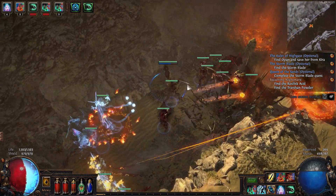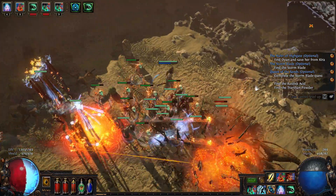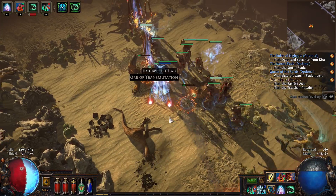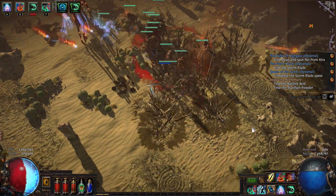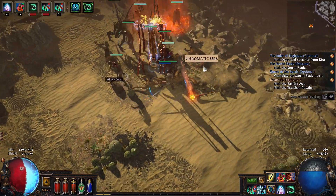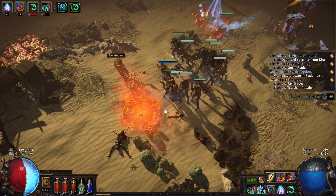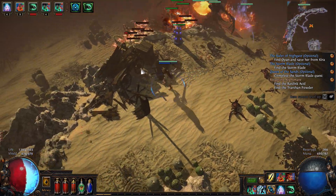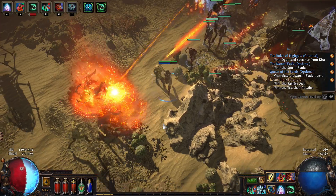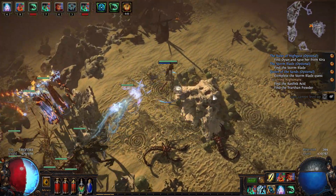I can go up to 11 skeletons, costs about four casts, and the totem automatically keeps refreshing them even when they die. As long as the totem is up it tries to maintain 11 skeletons, as long as there's something in range. You can see why I've been able to level efficiently - it just melts everything on its path, especially with these spectres. For tougher enemies I can plunk down a totem, add some skulls, and have a massive army.